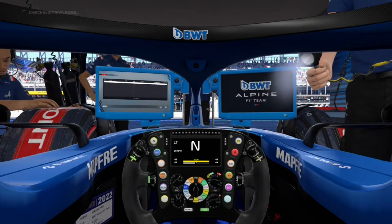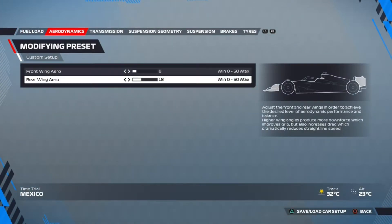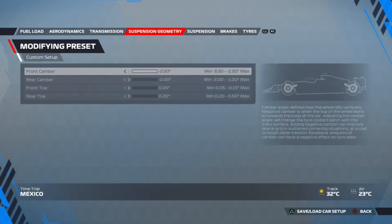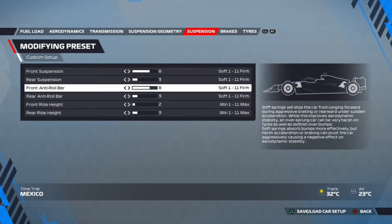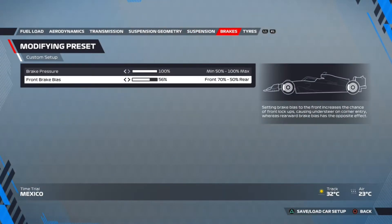Time to take a look at the setup at Mexico City. The setup for the wings are 8 and 18 — similar to Monza but slightly more wing here. Suspension and transmission are the same.